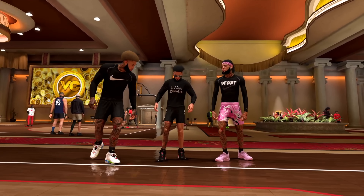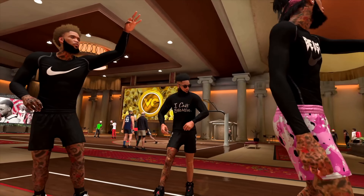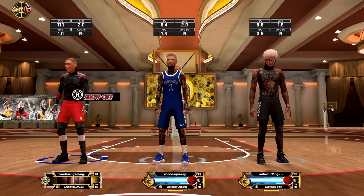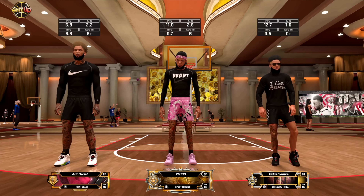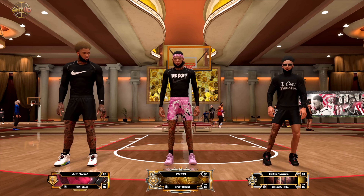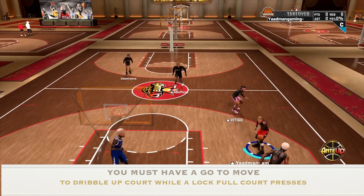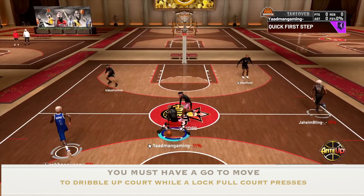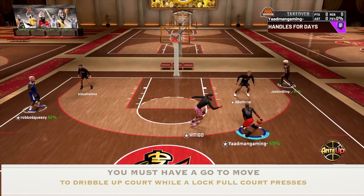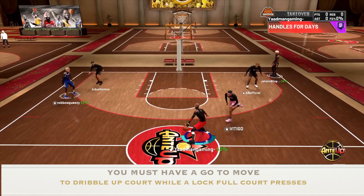Alright, now that we're here on the 10K court, I'm showing you guys how to ISO in comp games — basically in any competitive game you have, whether it's park, stage, or even the rec center. The first thing you need is a go-to move coming up the court. When a lock is full-court pressing, you need a go-to move because it's going to drain your stamina if you don't have one.